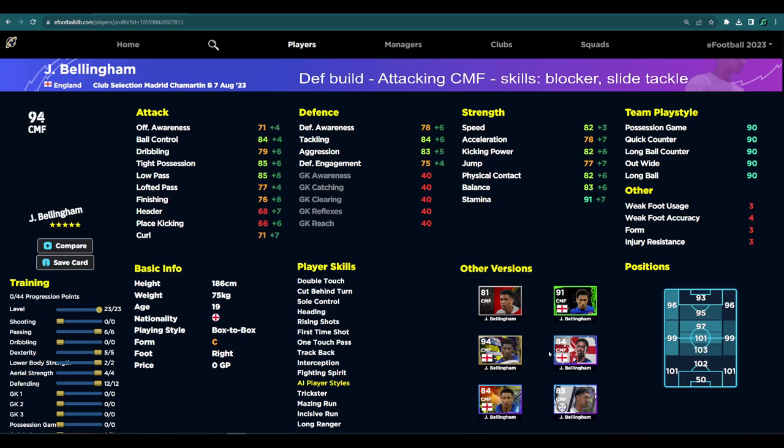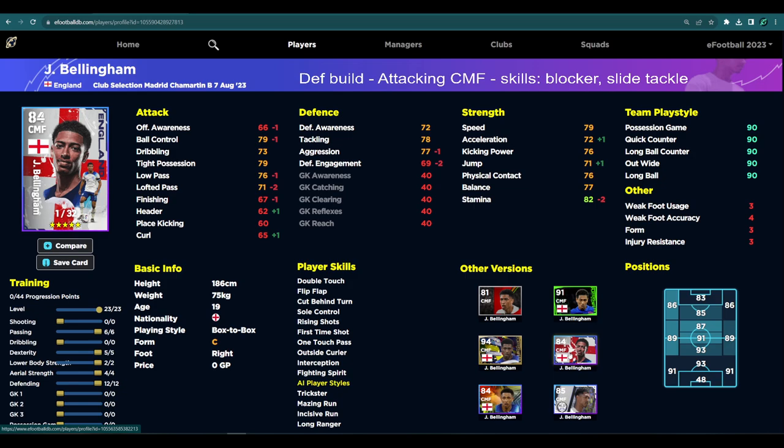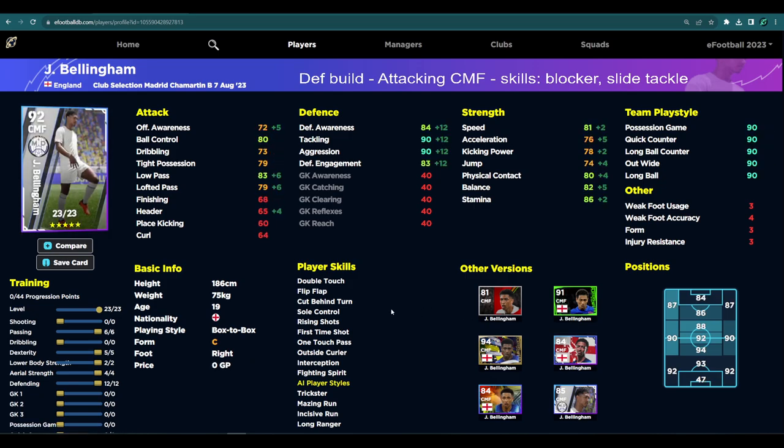The England pack version is more suited towards an all-round attacking option because of the player levels available and because he has minus one aggression and minus two defensive engagement but plus one acceleration. With this card I definitely think it's an attack-first build - you've got one touch pass, first time shot, double touch, soul control, rising shot - everything you could possibly want. On top of that, as a defensive build if you stick blocker and sliding tackle or man marking on him, he turns into such a dominant player, especially beside a solid anchorman.